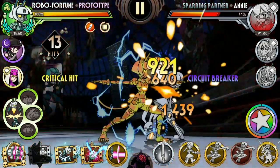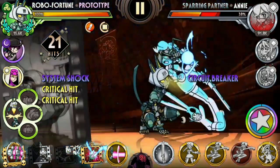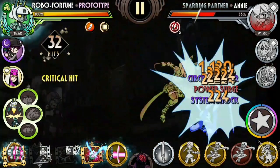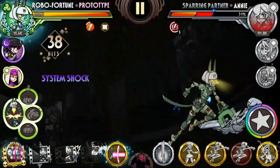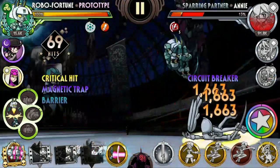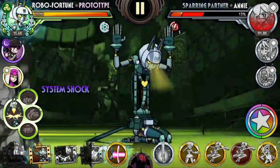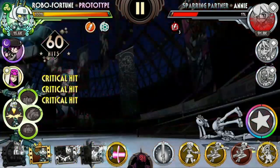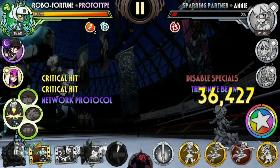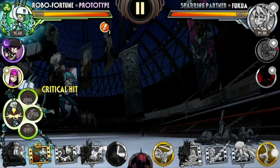Get into detonation mode, use Assault Battery, then while the opponent is in the air use Magnetic Trap — gain some health and deal 69 hits — and then you can follow it up with a BB3 or a Catastrophe Cannon Alpha and a Theanite Beam too.